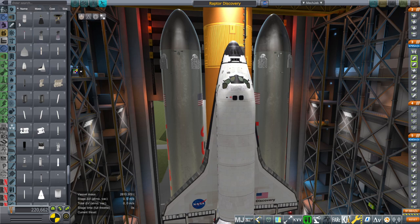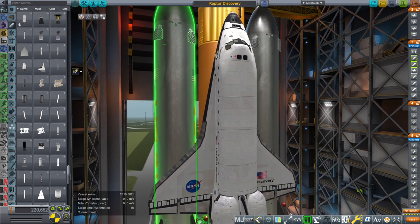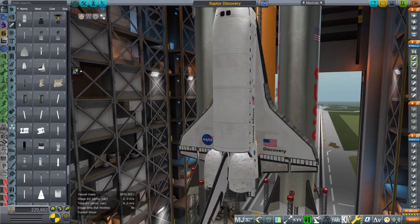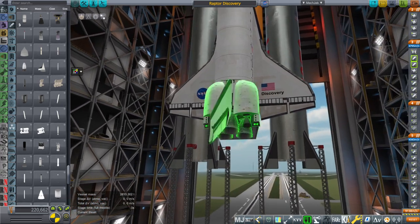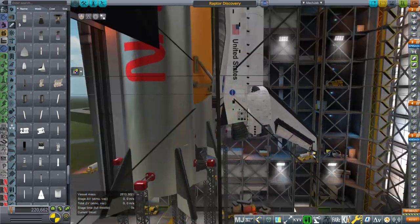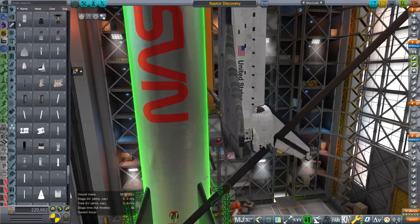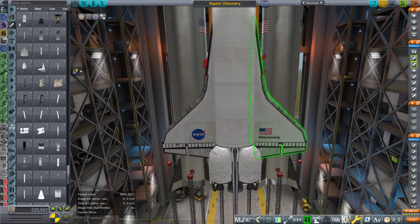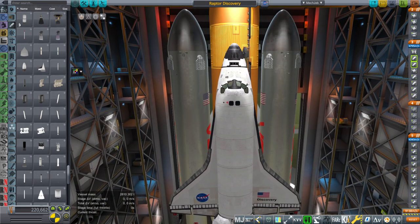Hello everyone and welcome back to Realism Overhaul Sandbox in Kerbal Space Program 1.8.1. In this video I explore what would happen if we put the Raptor 9 / Falcon 9 boosters in place of the shuttle SRBs on the shuttle stack and see what kind of payload we can lift. We are going to try to reserve fuel in the boosters so that they can be recovered, reserving the usual 20 seconds which should be enough to bring them back to Cape Canaveral.